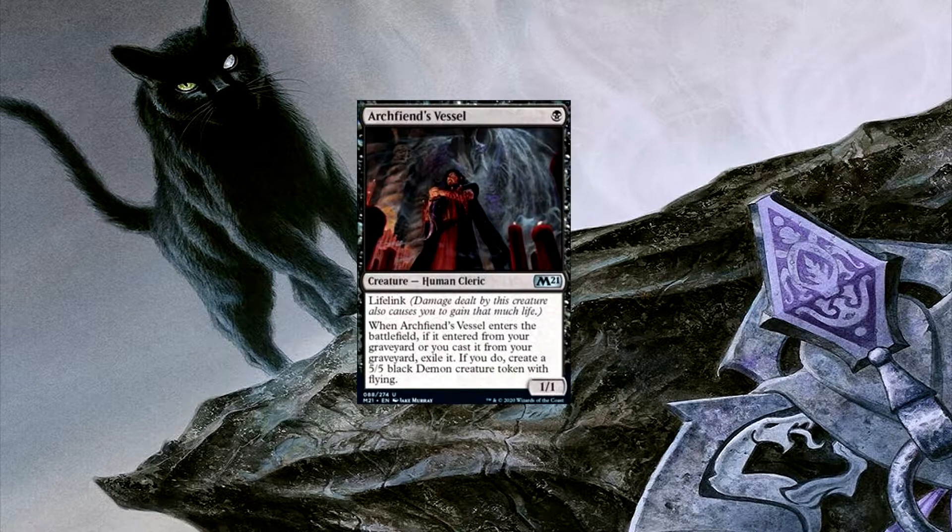So the first new card in this deck before we go straight into the gameplay is Archfiend's Vessel, where basically you're using Cat Oven to sacrifice it and then Lurus to bring it back, activating his ability to create a 5/5 black flying demon.